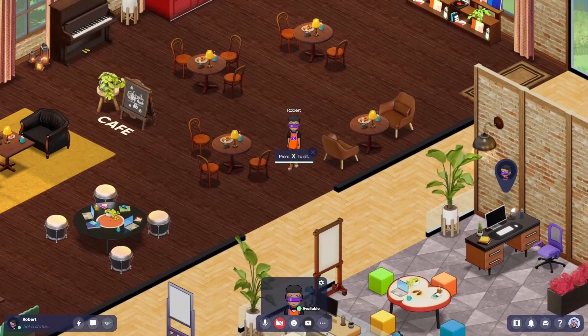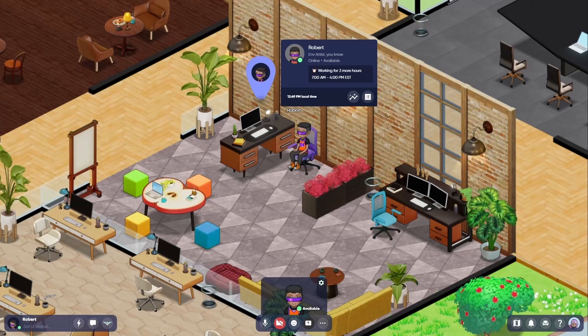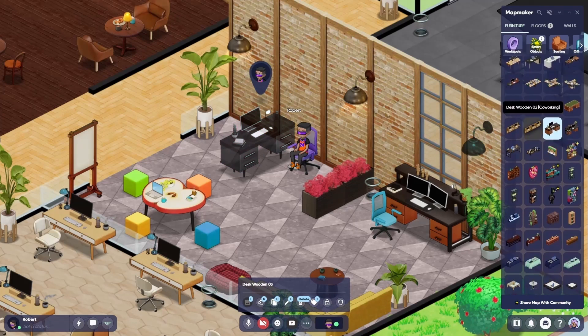Now let's check out your work spot. This is your designated workspace in SoWork, kind of like your desk. Your teammates will always know where to find you in the office, and you can choose who you want to sit beside.